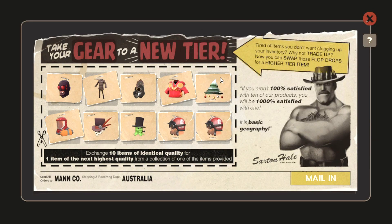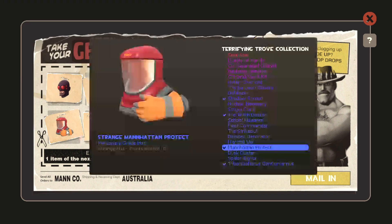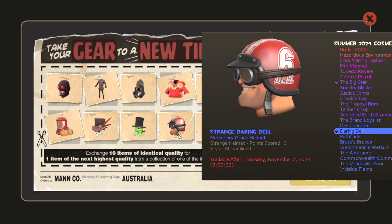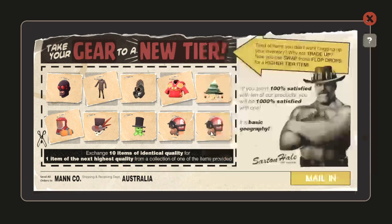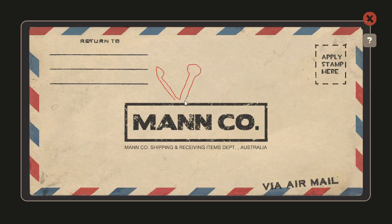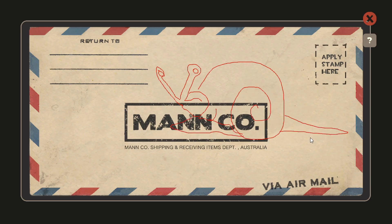Now switching gears to strange trade ups. There are a couple items in the winter 2020 collection that I want for a different video — I'm trying to get some stranges. Same with the summer 2024. The rest is kind of just filler. I'm hoping to get a strange in the bone chilling collection that I can then use to try and get a strange clown's cover up.